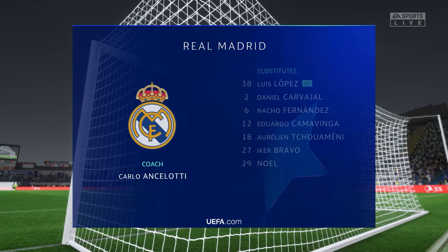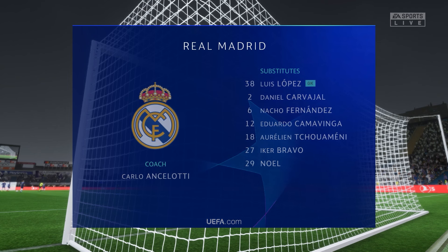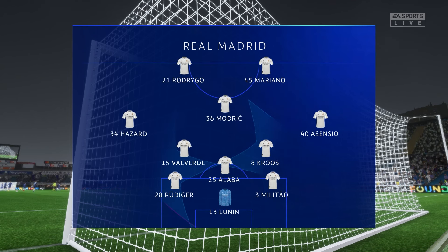For Real Madrid, David Alaba plays with Antonio Hüdiger in central defence. Federico Valverde plays with Toni Kroos in the centre of the park, and it's two strikers up front who will look to provide the goal-scoring threat.